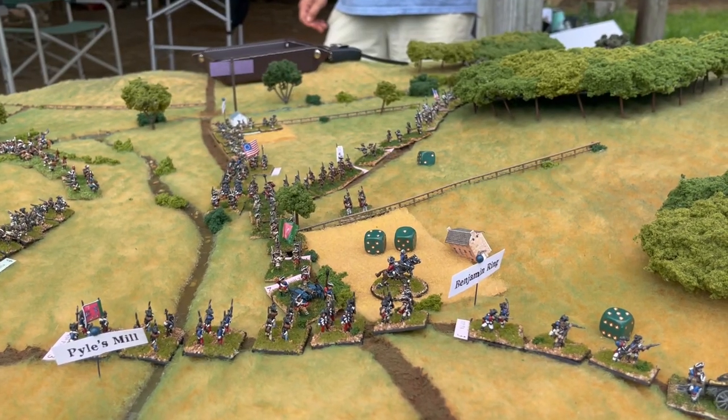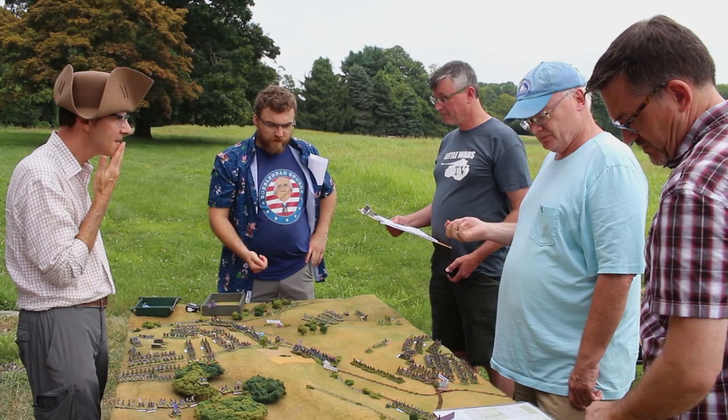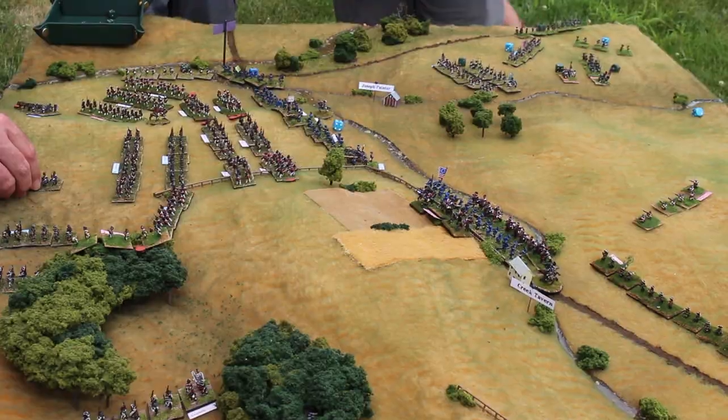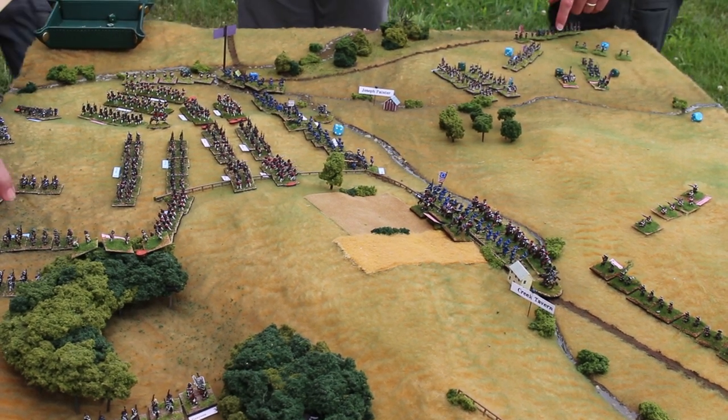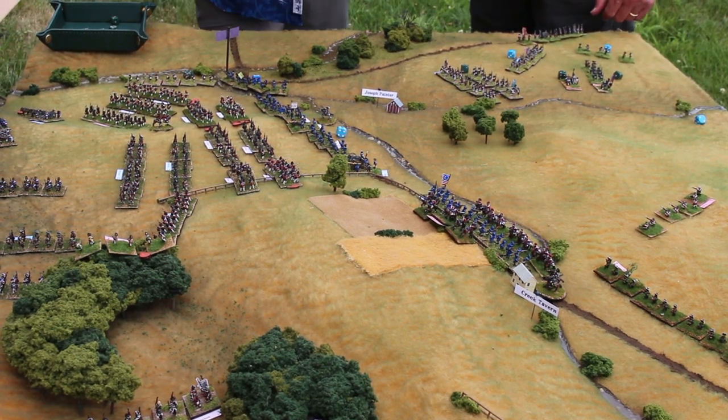Despite some heavy skirmishing, General Green's march is off to a good start. But over at Birmingham Hill, things are a bit dicier for Sullivan. Howe, Cornwallis, Niepehausen, and over 12,000 British troops are on the field, attempting to encircle and pinch off the rebels.